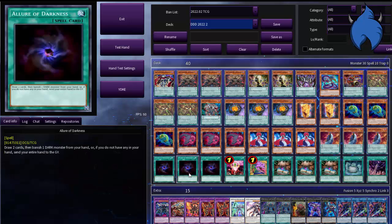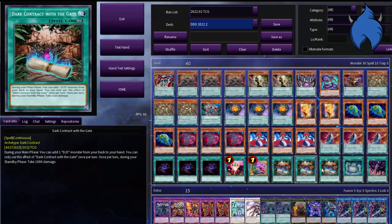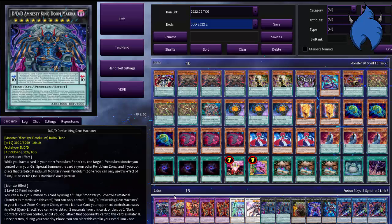Starting off with the spells, we have three Lord of Darkness, one One for One, one Pot of Desires, three Dark Contract with the Gate, one Contract with the Swamp King, and one Dark Contract with Patent License. They've been changing up these names, by the way, because they've been officially translated to the TCG, which are coming out soon.